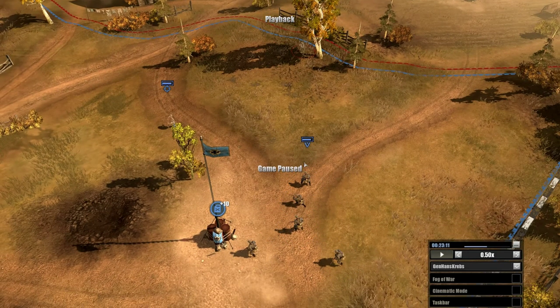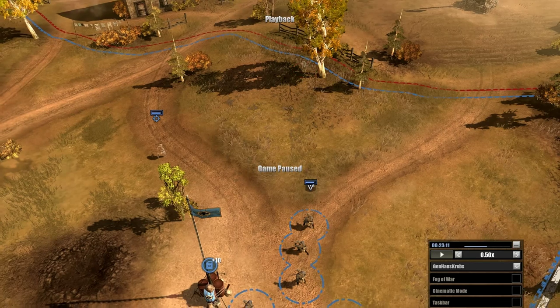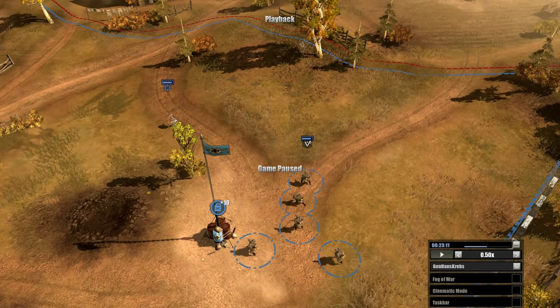So here's a very ideal situation right now. This is a Volksgrenadier Squad. Here we have two snipers — my sniper and an enemy sniper. Basically what is going to happen here is this enemy sniper will be taking out one of these Volksgrenadiers, and I have my sniper here to counter-snipe.